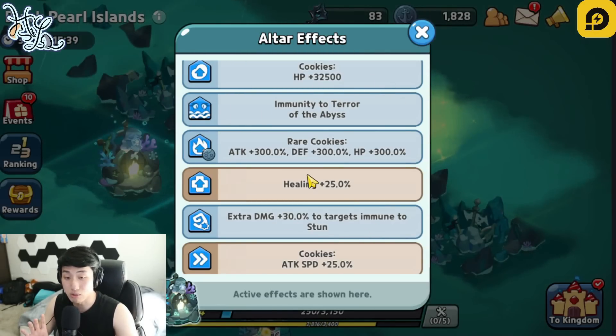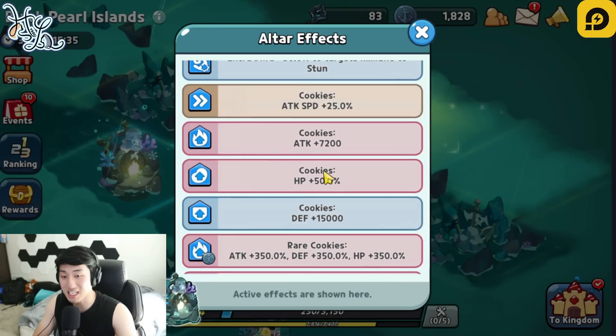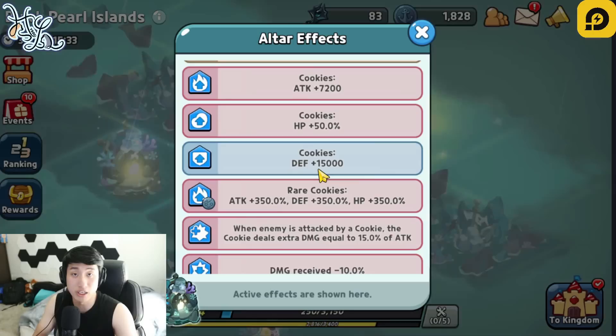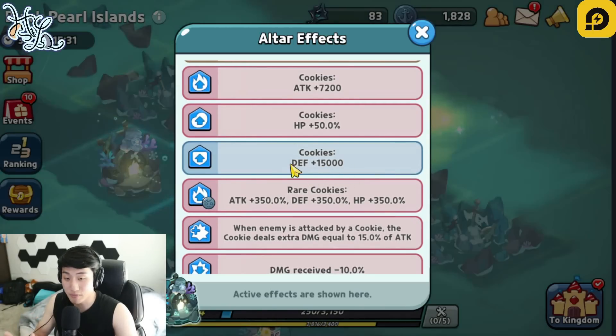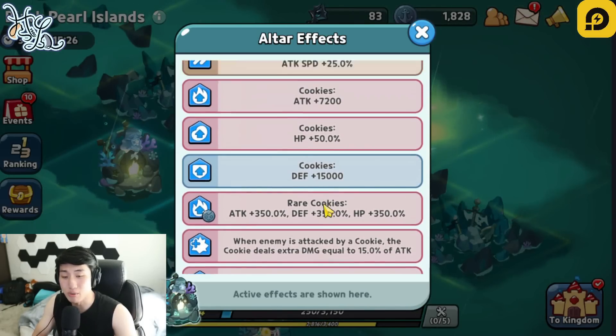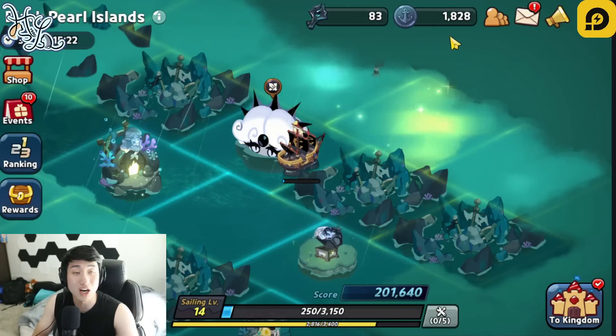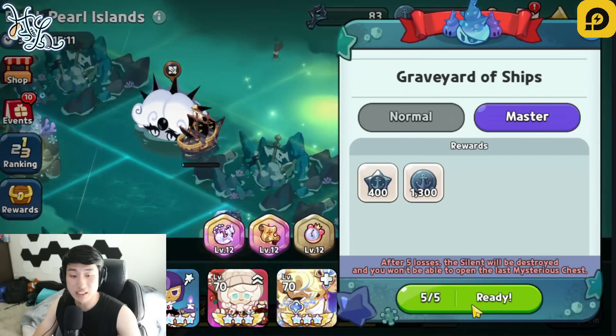That immunity effect is going to be very, very good. And if you can get any of the flat stat ones, they will also help very much because they stack on top of the percentage ones. I've gotten the rare ones once again but haven't really found all the common ones yet. So here we go — I'm going to fight master mode against Black Pearl Cookie.